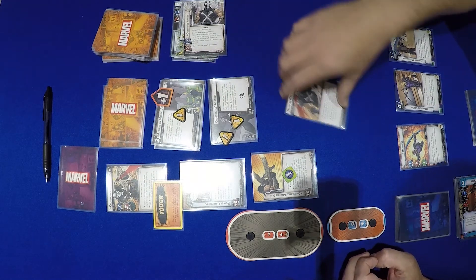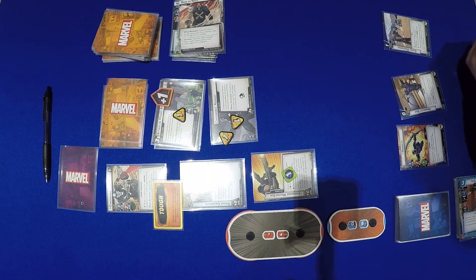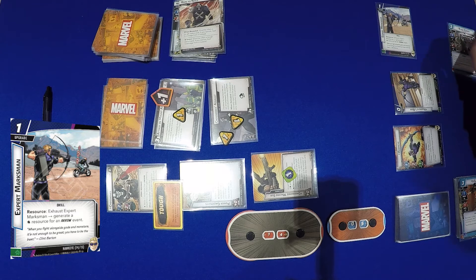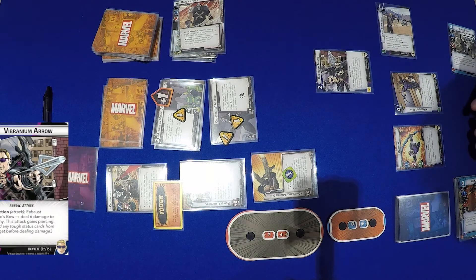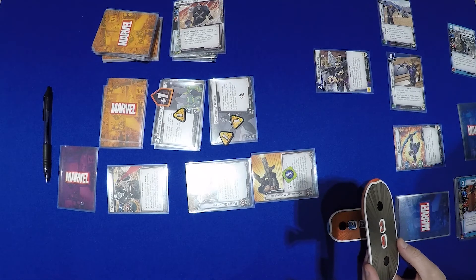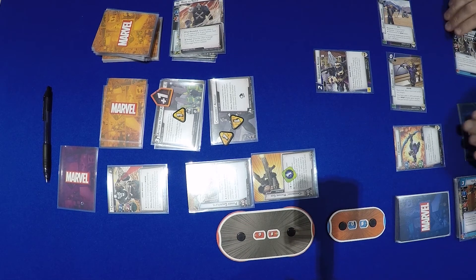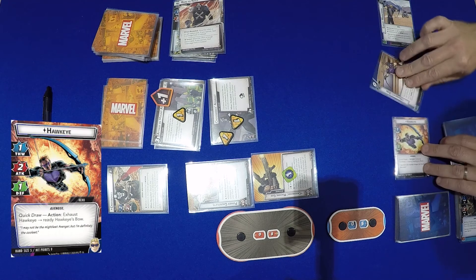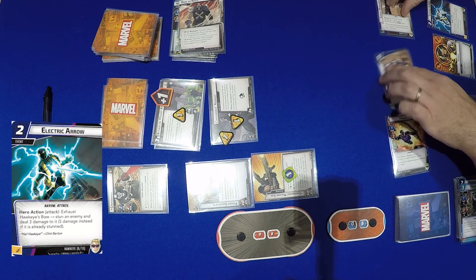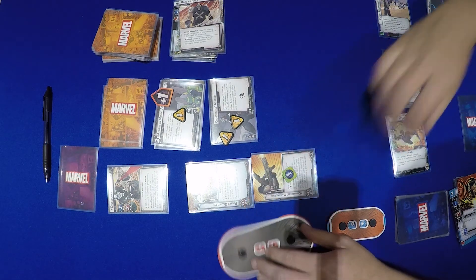My go. We generate a resource with Expert Marksman, then use Black Knight and Vibranium Arrow — exhaust Hawkeye's Bow to deal 6 damage to an enemy. This attack gains Piercing, so we remove the tough card and deal 6 damage, putting Crossbones down to 8. We then exhaust Hawkeye to ready his bow, and use Genius to pay for Electric Arrow: exhaust Hawkeye's Bow, stun an enemy and deal 3 damage, putting him down to 5. He is now stunned.